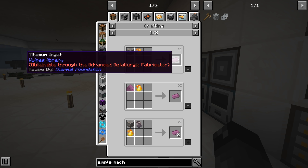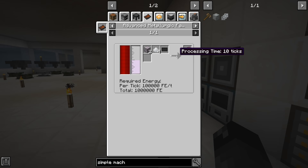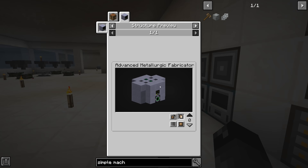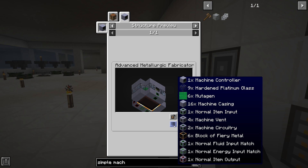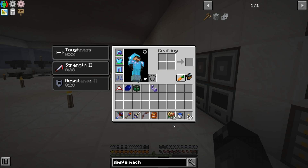Titanium is obtainable through the advanced metallurgic fabricator. Looking at how to make that machine, the parts list includes mutagen — so we'll need to get into the mod Gendustry. We'll also need machine casing, hardened glass of some type (doesn't have to be platinum, any hardened glass works), and a machine controller.